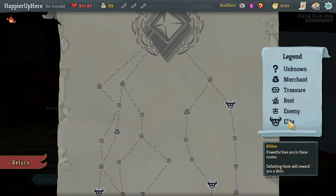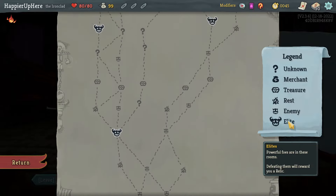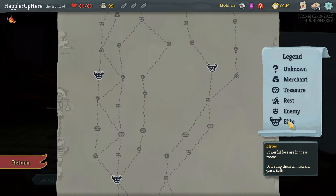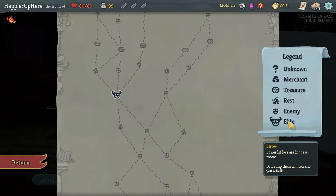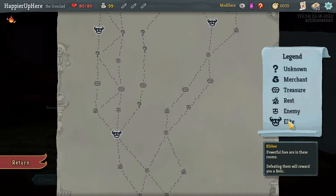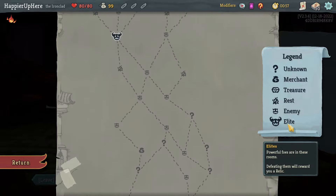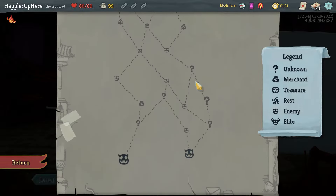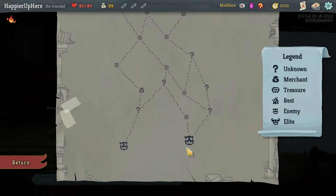Two elite paths on the left, only one elite path on the right. Going left gets me three question mark rooms — a little low. Going right gets a fourth question mark room. Actually, I missed a path on the left that gives me four question mark rooms. If I start on the right, take three question mark rooms, then pivot left — let's do that.